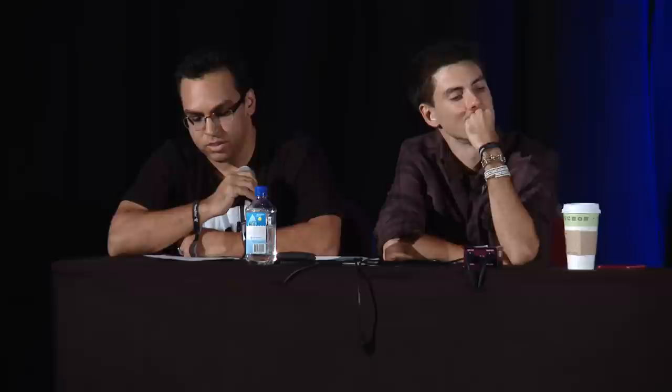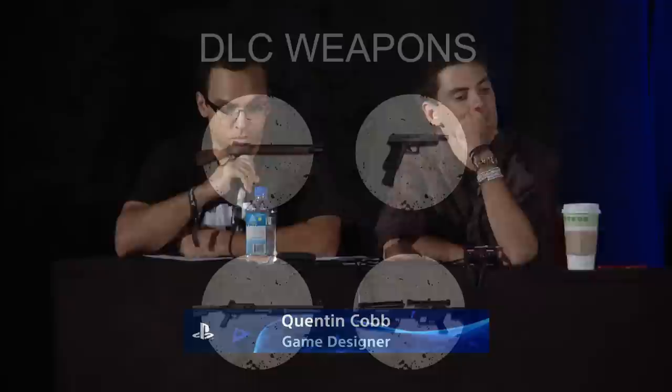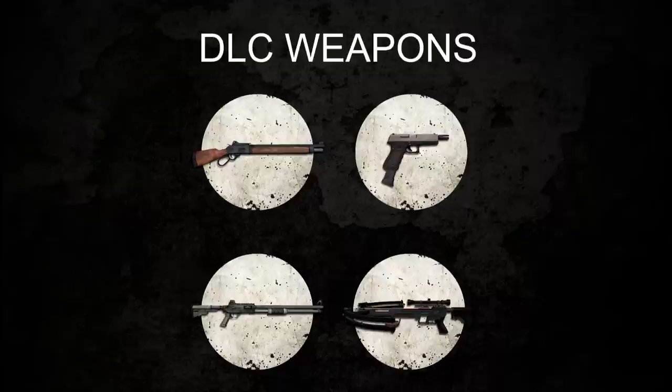One of the biggest challenges when adding new DLC weapons is making new weapons fun and powerful while remaining balanced without changing the existing weapons. We wanted to make each new weapon fit a unique role while keeping the original weapons relevant. In this new DLC, we have the Frontier Rifle, the Burst Pistol, the Tactical Shotgun, and the Crossbow. Aaron's going to talk about the Crossbow, and I'm going to cover the first three.